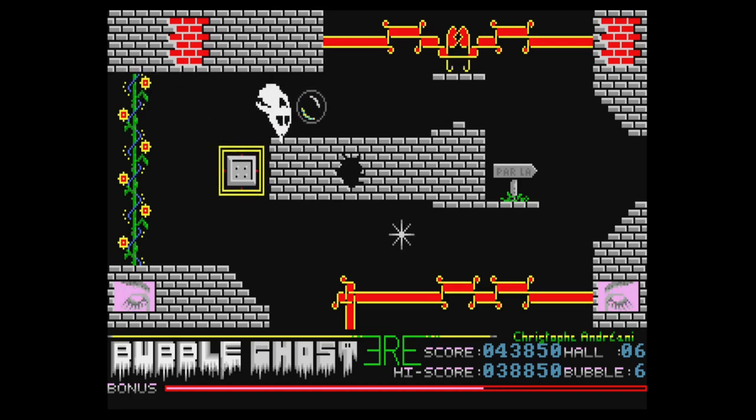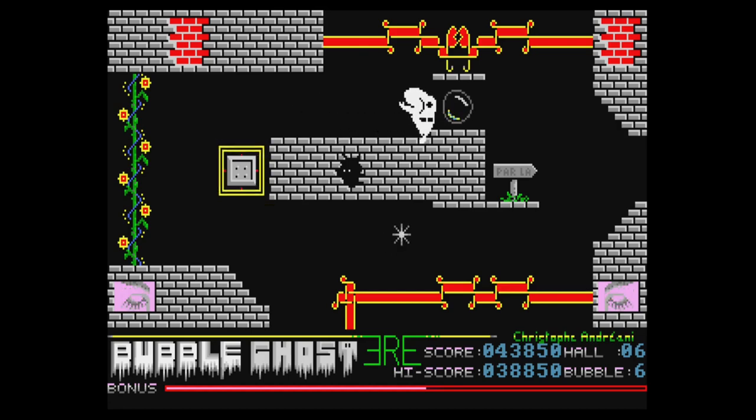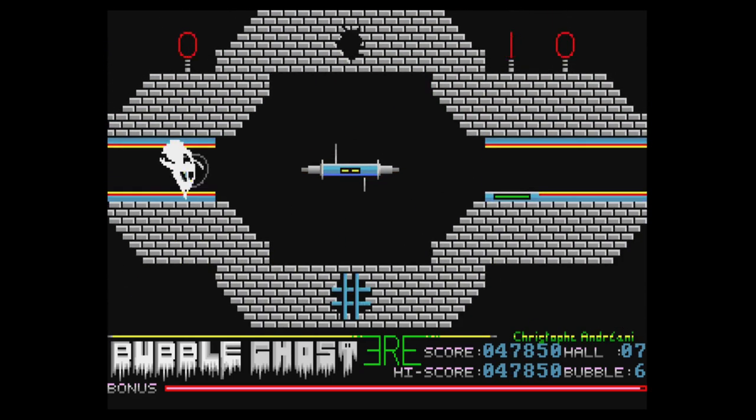Now this one here I've got a bit of a wall that we need to get through, so I need to be a little bit careful. Done it. Bring it down and through to the end. Hole seven. This one looks simpler than it probably is — we've got spikes in the middle and we've also got a bit of a laser down there, we're going to have to keep an eye on that. I've lost a life and the ghost gets a bit angry when you lose a life as well.